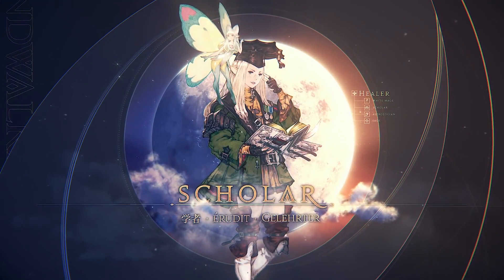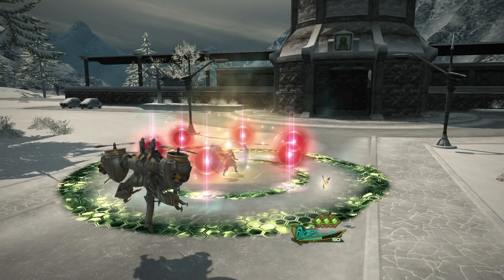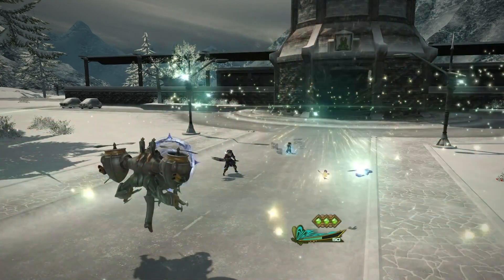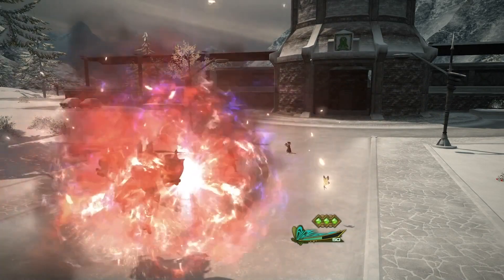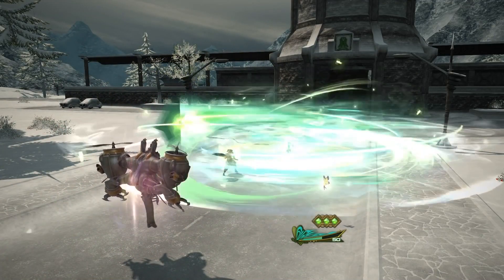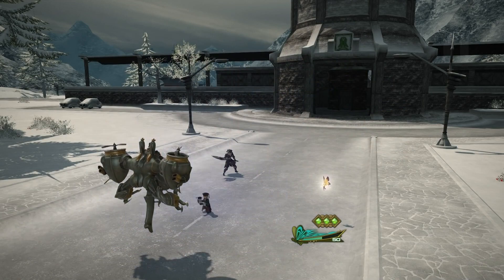Moving over to Scholar — this one is, I think, quite disappointing because Scholar doesn't really seem to be getting a lot of new stuff. The Fairy does an AoE heal, then Recitation with Adlo spread, and another Fairy action that used to cost 10 Fairy gauge but no longer seems to cost gauge. We have Chain Stratagem, Biolysis, a new upgraded Broil, and a Peloton-like skill usable in combat. All healers now have a 1.5-second cast time on their spammable single-target attack, like Astrologian currently does, allowing one weave after each attack.